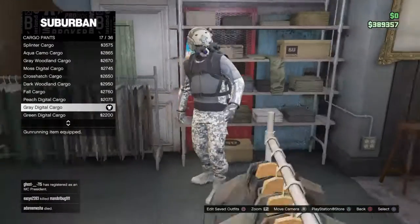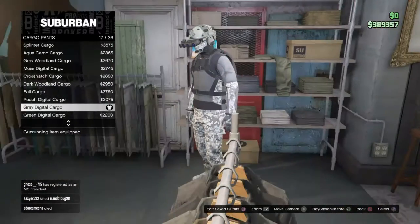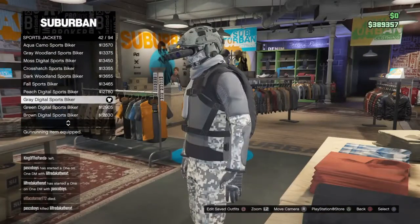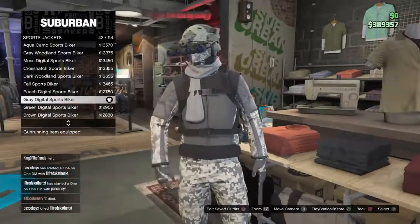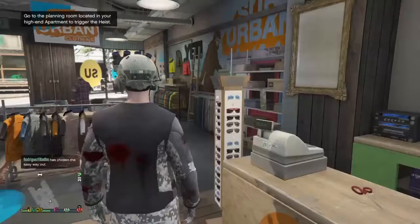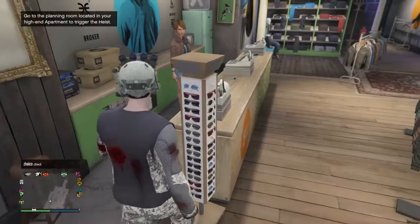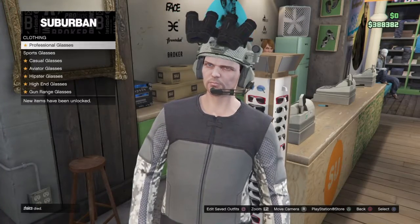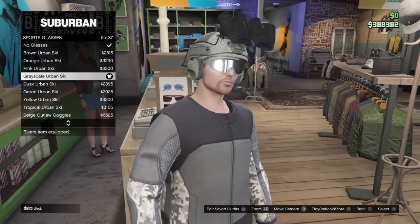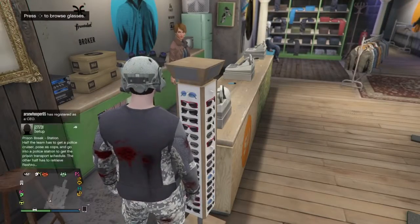First of all, you're gonna need the silver tactical boots. Then you're gonna need the grayed digital cargo pants. Then you're gonna need the grayed digital sports biker jacket. And you're gonna want to go to sports glasses and get the grayscale urban ski glasses.